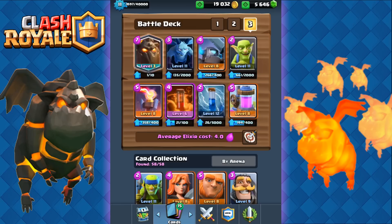This deck features a very powerful defensive core with the Mini P.E.K.K.A, Inferno, Minions, and Goblins. This deck destroys Hog Rider, Royal Giant, Giant, and Golem decks that you probably see everywhere at Arena 8 or 9.